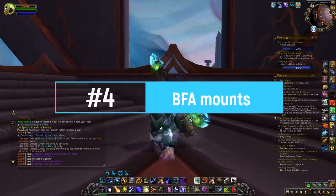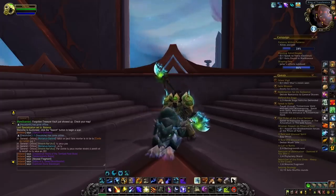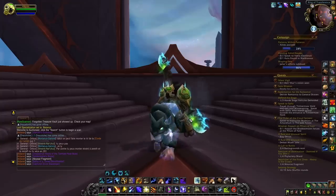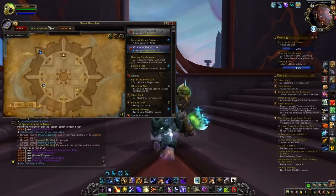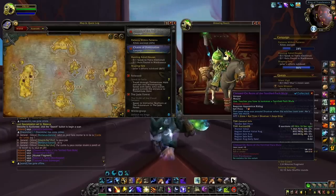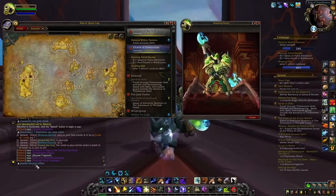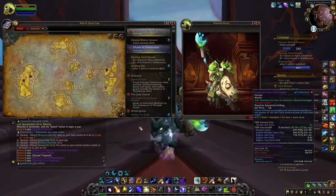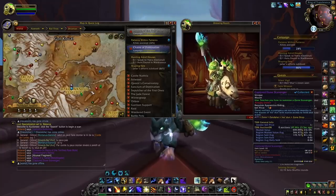At number four we're going to have all the different world drop mounts from Battle for Azeroth. I already covered these mounts recently in a video, but this is still something that will always make you profit. In order to get all these different mounts you just want to kill random mobs in some regions of Battle for Azeroth. There are four mounts in total: the Chewed-On Reins of the Terrified Pack Mule, Goldman's Reins, the Reins of the Tame Blood Feaster, and the Captured Dune Scavenger.